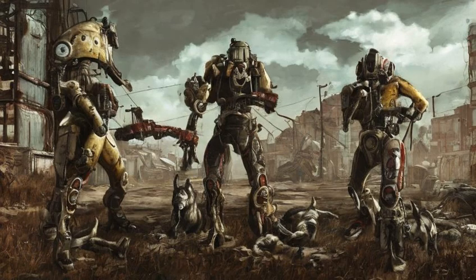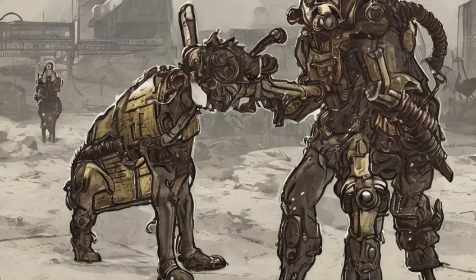If entering the Command menu while crouched, the Sole Survivor will whisper to Dogmeat. If entering after telling Dogmeat to stay and being a fair distance from him, they will shout and whistle.